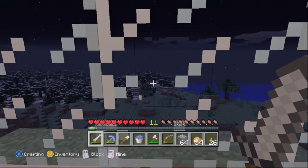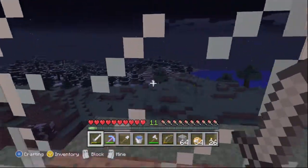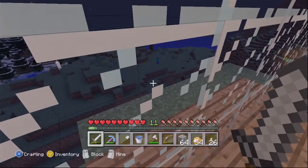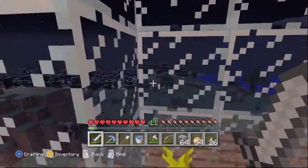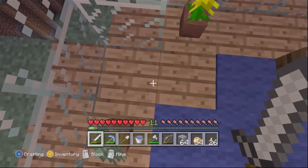Hello everyone, DocTech25 here with Minecraft Xbox 360 Edition, episode 16 of my Let's Play series. There are a lot of mobs out there, but that bright light on the other side of the ravine — I guess you'd call it a ravine — that light over there, if you go down, it'll lead to my mineshaft.